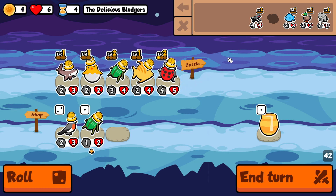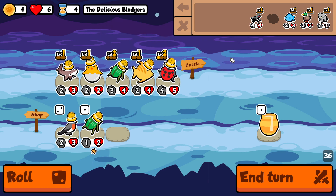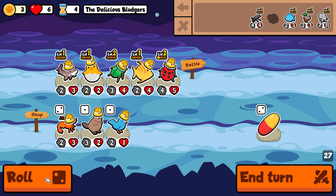Maybe buff this so it doesn't die instantly to the mosquito — especially with the buff from the tropical fish, it's not going to die to the snipe plus the mosquito, which is very nice. I don't think I need the level on the beetle.